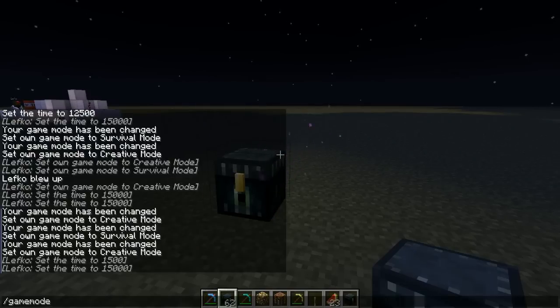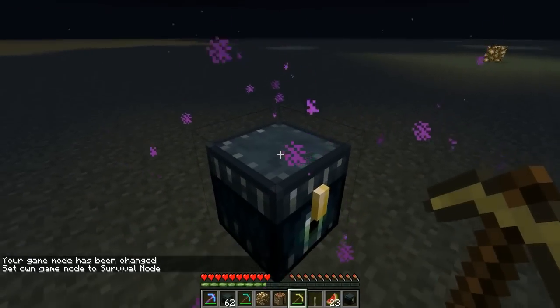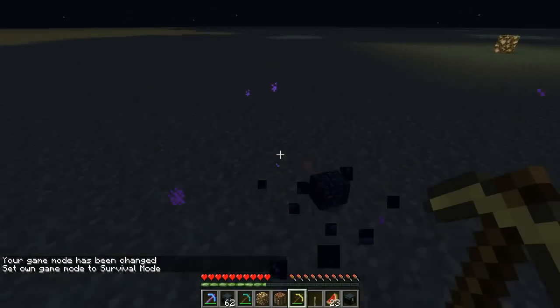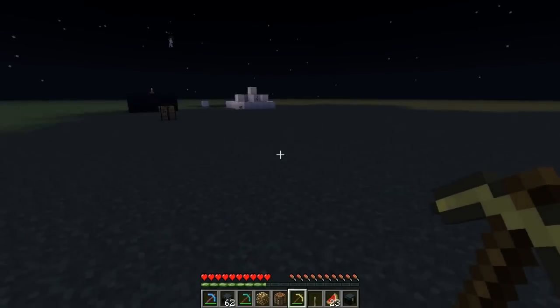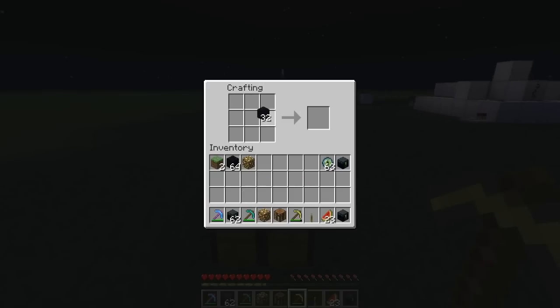Let me just change my game mode real quick. The way this works is if you were to mine it, you will get 8 Obsidian back. The crafting recipe for an Ender Chest is 8 Obsidian in the same way you place wood for a chest, with a hollow center, and 1 Eye of Ender in the middle. And you've got your Ender Chest.